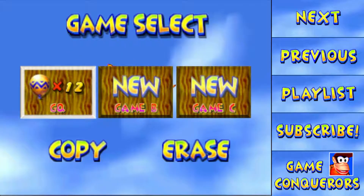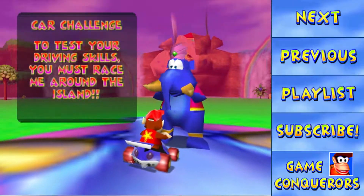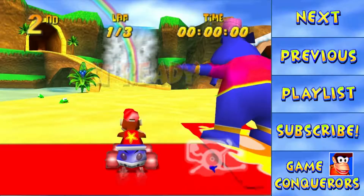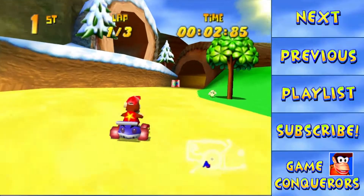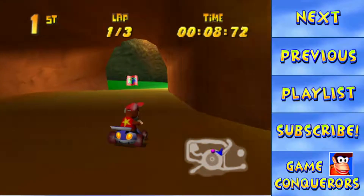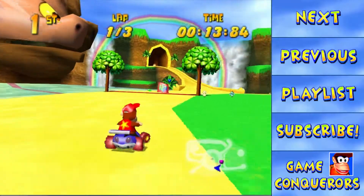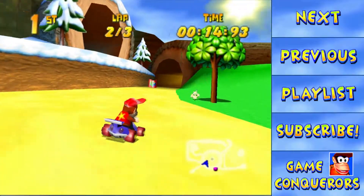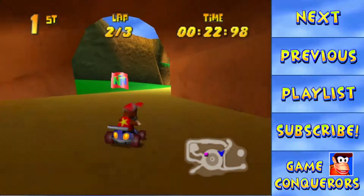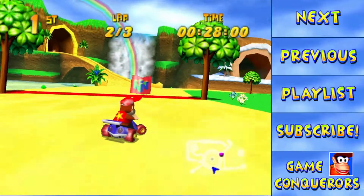We were at 12 balloons. GQ for GameConquerors. Oh yeah, I love these things. I remember when I played this as a kid, he was the hardest part of the game, really — beating this genie. So later on we're going to find Drumstick, which is another one of the racers, as one of those little frogs there. He's been transformed into a frog by Wizpig, and you have to run him over to unlock him.